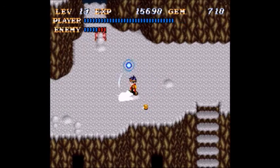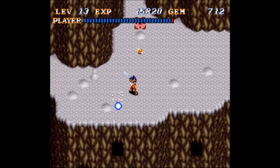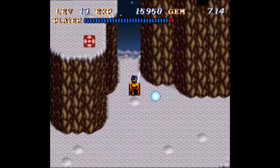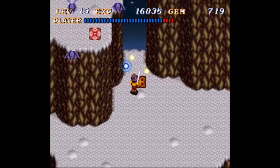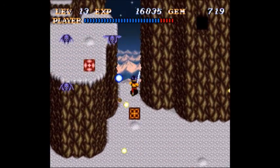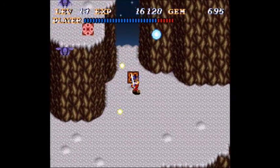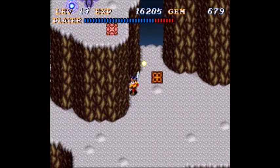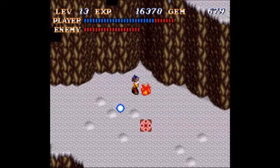First off, we have rats, which is rather refreshing since usually the rats show up in the first level — standard RPG trope. And ice bats, or skull bats? I don't live in the mountains, so I assume this is normal. I have that magic on. I prefer the directional magic — this one is a little more powerful and doesn't use quite as much if you're clever with it, but I just prefer the directional one.